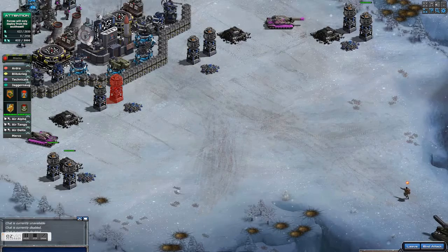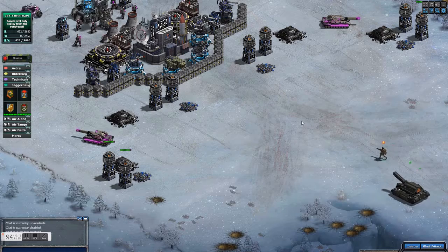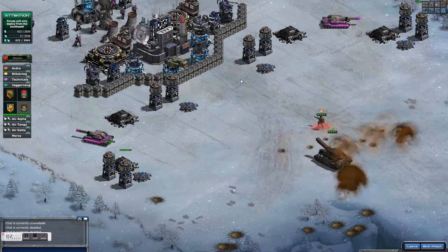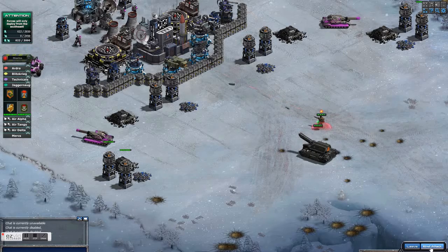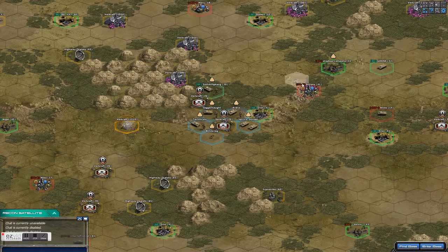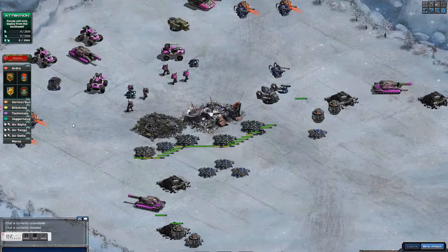You'll see there are some anti-air guys there. What I'm doing here is I'm using my Liberator hero to take the damage because he has a shield, while I take out the Railgun and the overwatch.